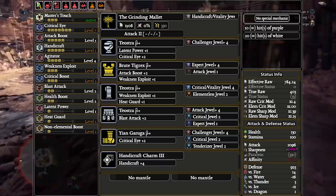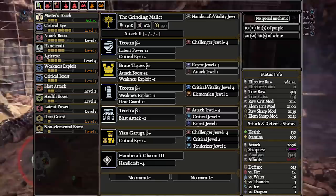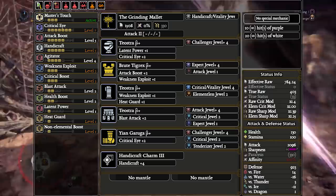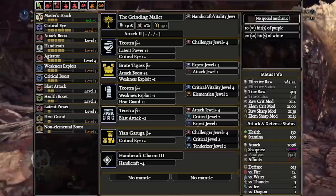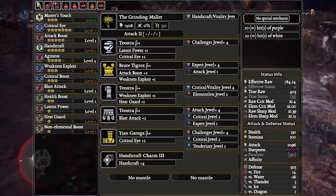This build hits a disgusting 784.24 EFR. For reference, compared to the highest EFR build that existed for old high rank hammer, this is a 33.7% increase in EFR. Between the fact that you have very nice motion values on hammer and also your KO got buffed in Iceborne, this is an insane amount of damage you can be dealing. There's a reason hammer has always been one of the top 3 melee weapons in terms of clear times. This build does run your standard Master's Touch, Critical Eye 7, Weakness Exploit 3, Critical Boost 3 with a 0% affinity weapon and as much raw as you can stack afterwards.